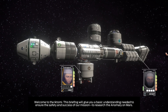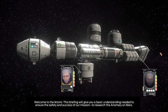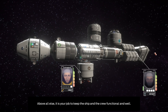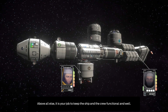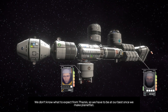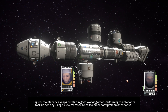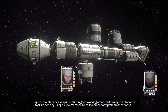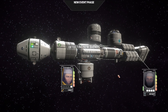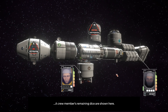Welcome to the Iktomi. This briefing will give you a basic understanding to ensure the safety and success of our mission: to research the anomaly on Mars. Above all else, it is your job to keep the ship and crew functional and well. We don't know what to expect from Tharsis, so we have to be at our best once we make planetfall. Regular maintenance keeps our ship in good working order — performing maintenance tasks is done by using a crew member's dice to combat problems that arise.